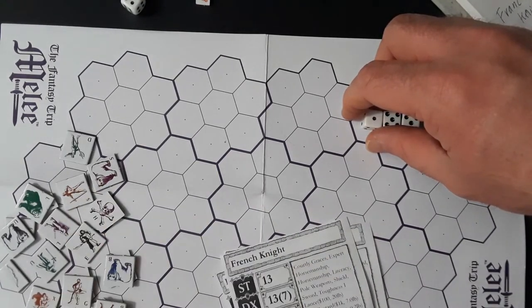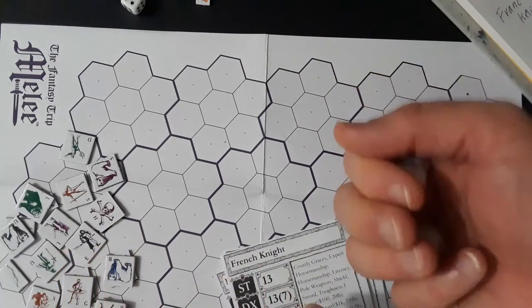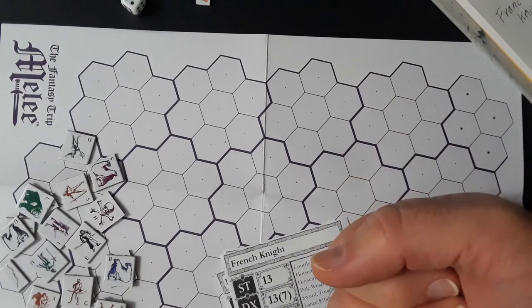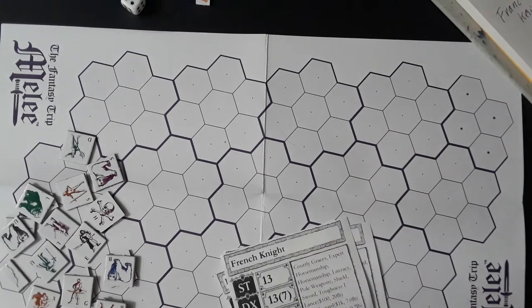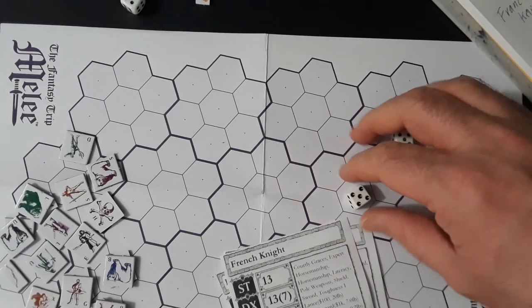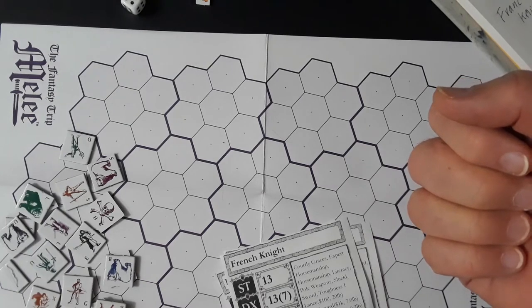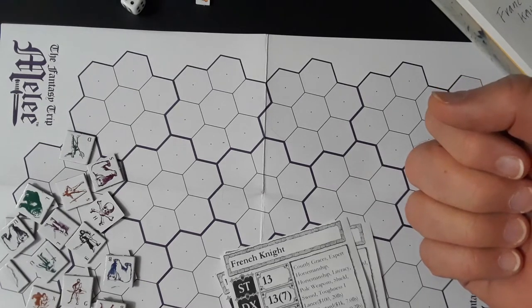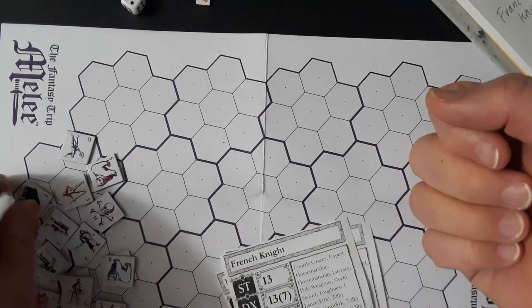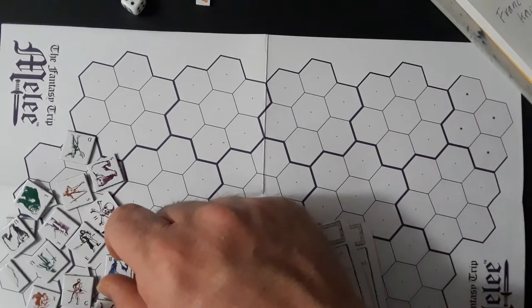Nobody's in front of the horse so he's not trampling anyone. L has a target right in front of him — H is on the ground. He's going to use his lance against E, but a 16 is an automatic miss with the lance. He's got no good targets — nothing viable.